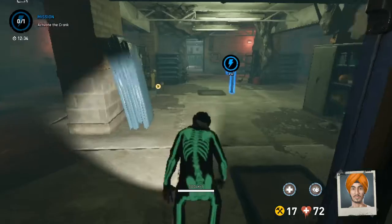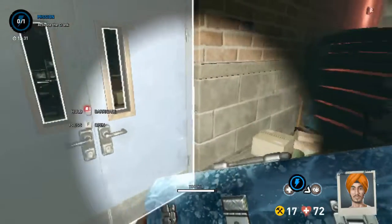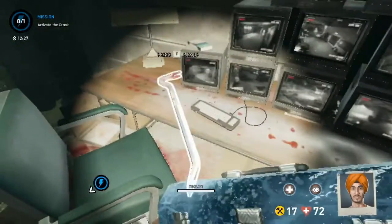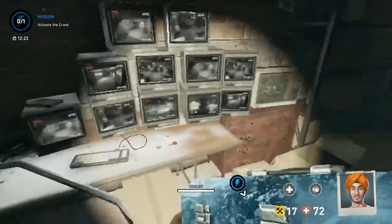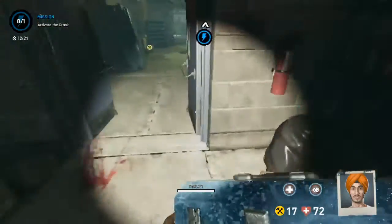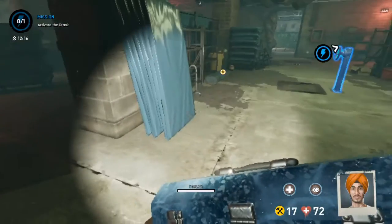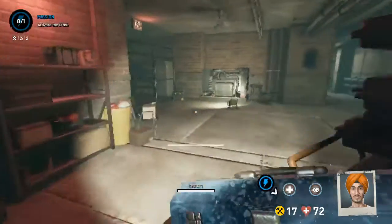Another thing you should note in here is the crowbar, which you will want to grab fast. This is also another great medic weapon — I recommend medics pick up crowbars whenever they have the opportunity. Standing over here will block the spawn behind here as well.